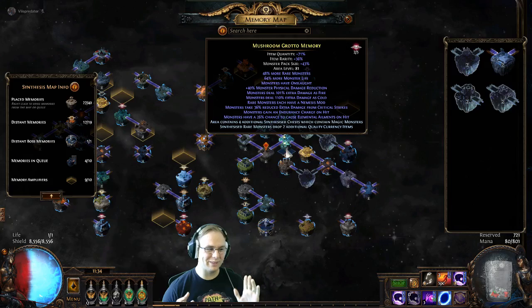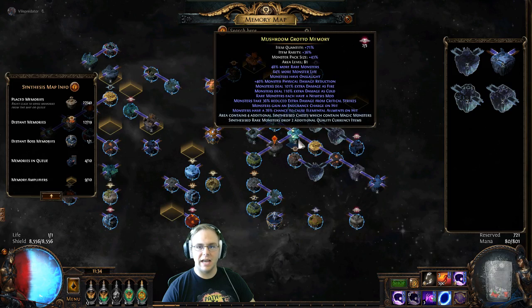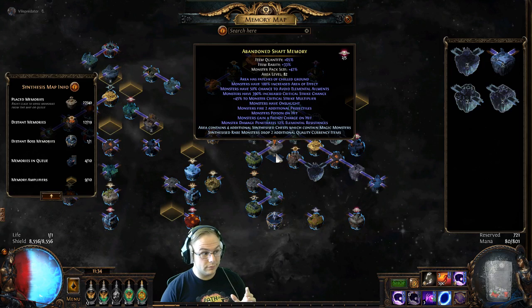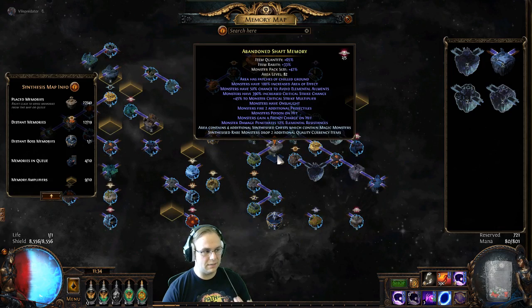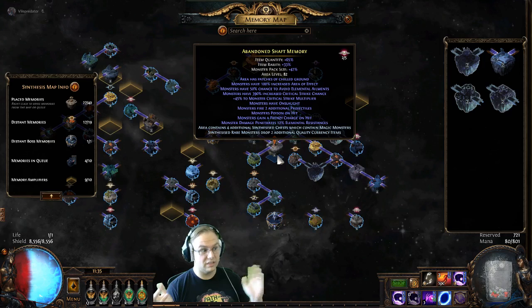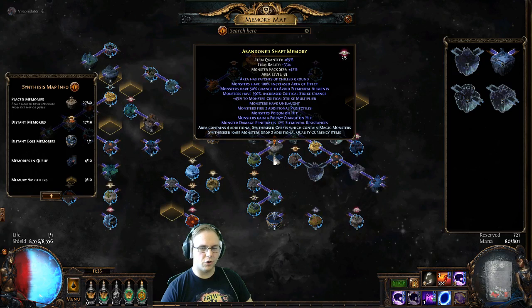I like the memory nexus, and this is a super unpopular opinion — this video is probably going to get downvoted to oblivion. But each one of these charges, the little numbers underneath that tell you how many charges remain in a placed memory, is essentially a map. When you start getting guardians and T14/T15 maps, each charge is a T15 to T16 map without a boss. Bosses are usually skipped anyway since they're not rewarding, other than guardians for fragments.